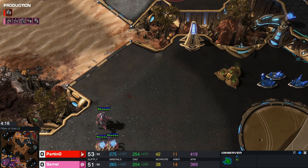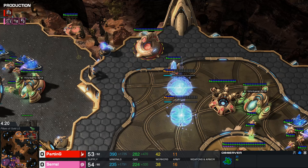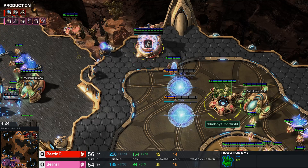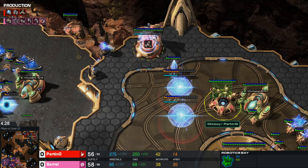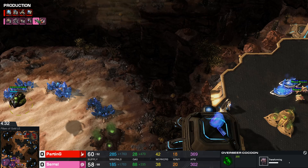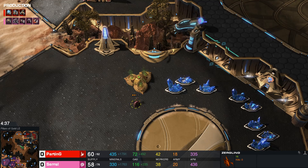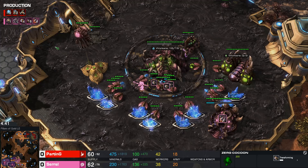If I was Serral, I think I'd be building some units here. This is move-out territory. I love this by Parting — he's just kind of playing with his image here. This disruptor started late. There's no Gravitic Drive upgrade on the way, which is the Prism Speed. Overseer being morphed in — two overseers, one at home, one on the other side of the map. Still being a little bit afraid of that dark shrine. Four drones are coming in.